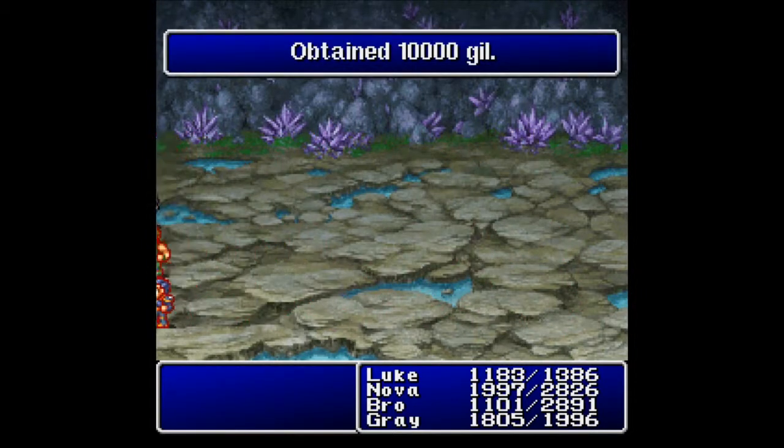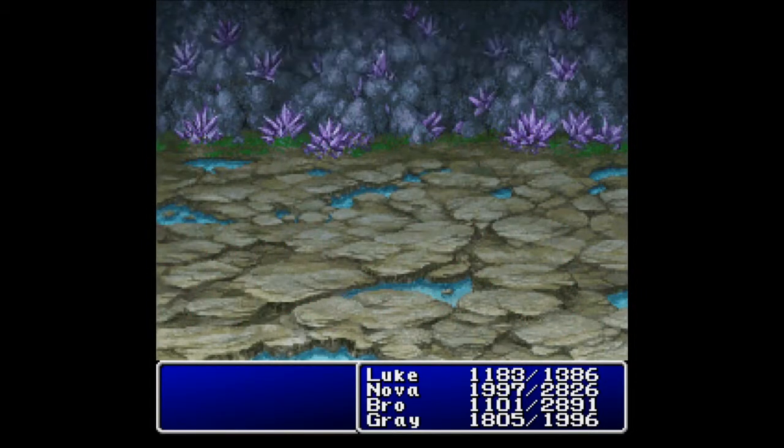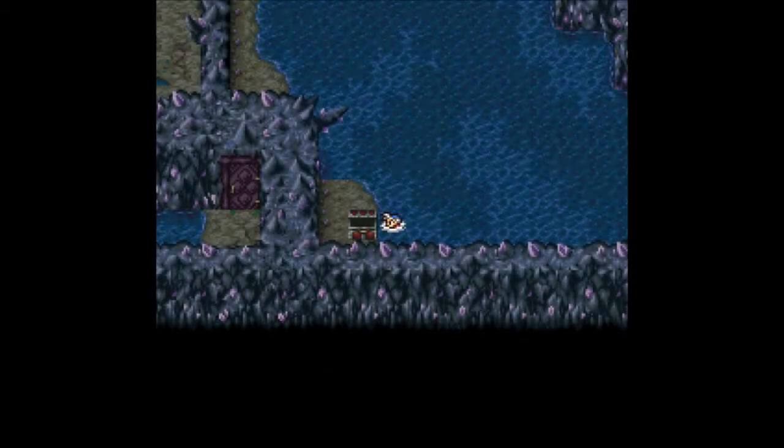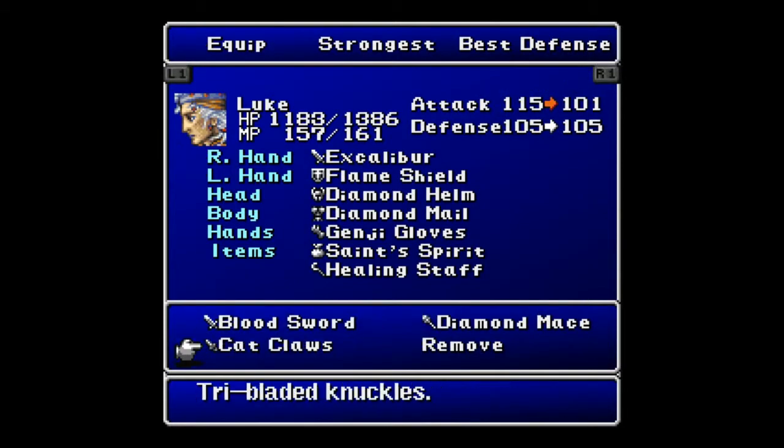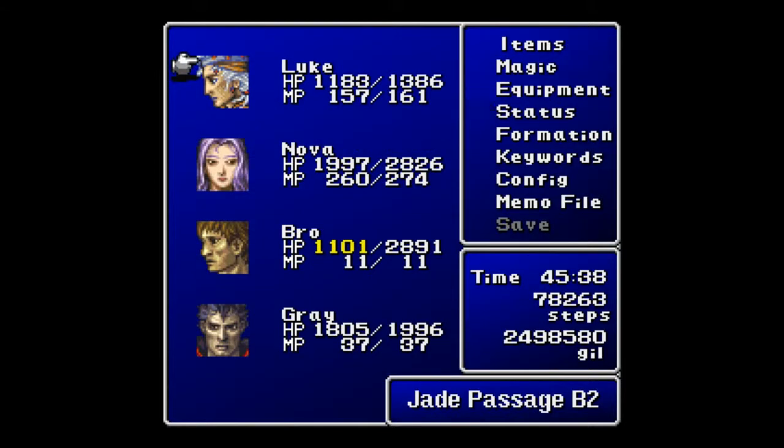Gray, you're just not cutting it in terms of damage right now. But this Poison should be enough to finish it off — another 500 damage and down it goes. Nice, you get 10,000 gil. And Endurance increases of course because he got clobbered there. We got Cat Claws — let's take a look at those. They are tri-bladed knuckles. It looks like a dagger though, so I don't have any dagger users.